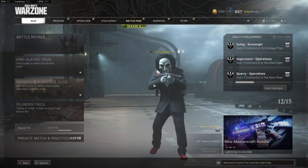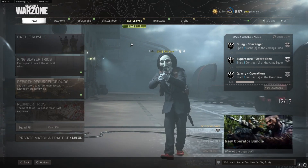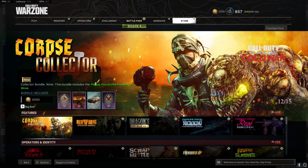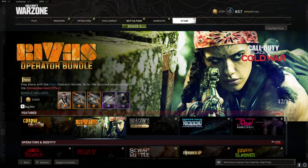Now once I go into Warzone and click the store, I'm going to see what's going to be in the store and the bundles on April 14th. As you can see, I'm looking at a store with bundles that are not in the game yet. You are not supposed to get Rivas until Thursday night, at least I don't think.